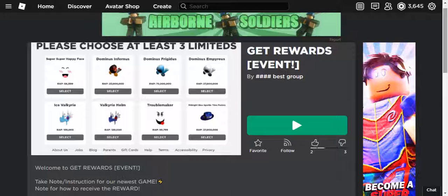Once you enter your password, they say it's incorrect and kick you from the game, telling you you'll receive your rewards shortly. Meanwhile, your password gets sent to a Discord server and they log into your account. The reason they tell you not to use two-step verification is because they don't know your email password.